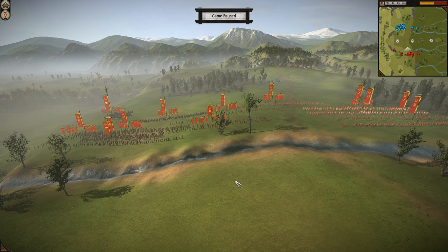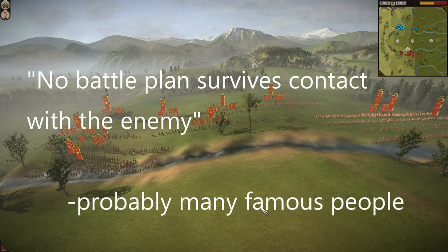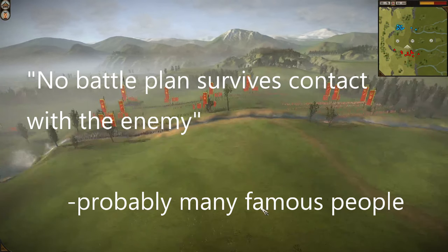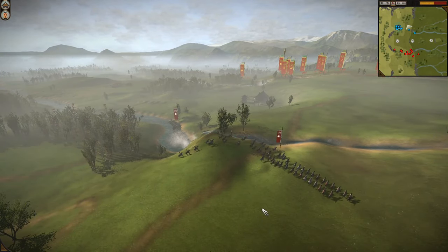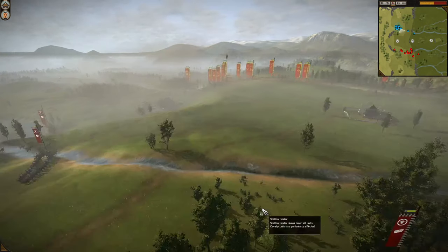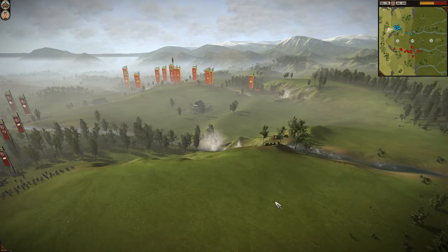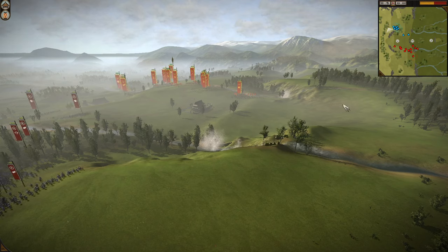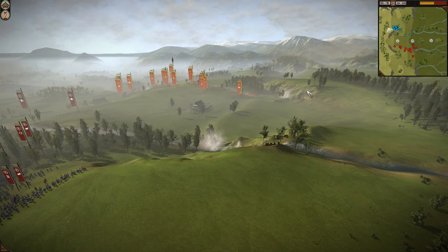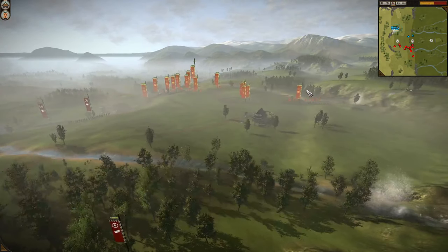No battle plan ever carries on past first contact — always changes — and this one did not. I start out trying to use my bow cavalry to target matchlocks or any other unit I can. Everyone else I'm moving up onto this ridge, up onto this hill, to use the terrain to my advantage, shoot down, then charge down half my Naginatas to tank, and use my cavalry and Lone Swords to tie down and clean up as necessary.